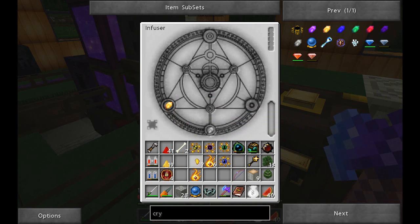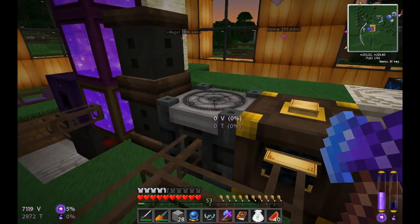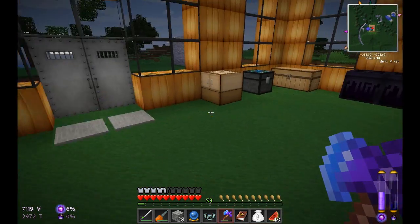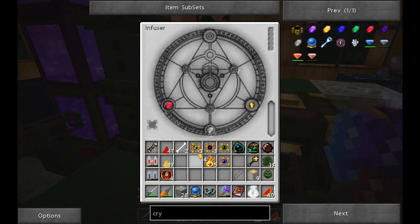The vaporous crystal is the air one — gold nugget and night tour — giving us two runic essence air. For dark we need the tainted crystal: tainted crystal, gold nugget, and one night tour. Now I realized I don't have any fire runic essence. We're low on fire crystals but let's make one: fire crystal, gold nugget, and night tour. Now we've got two of those.